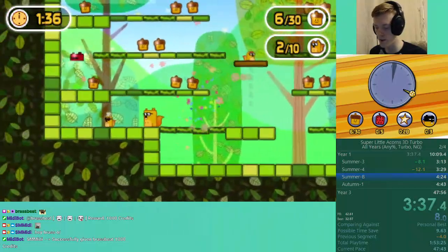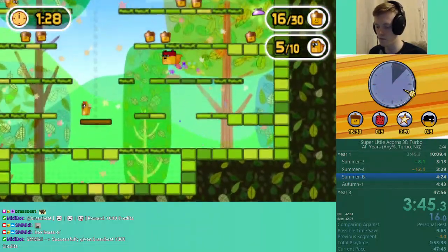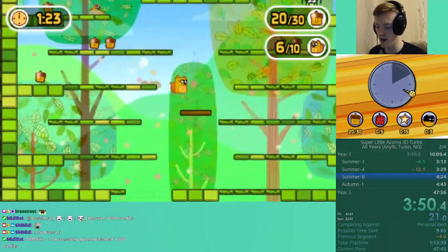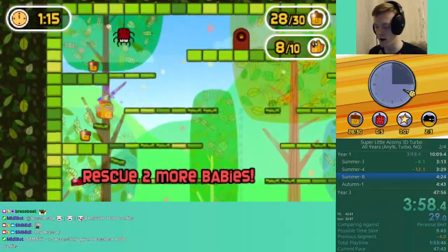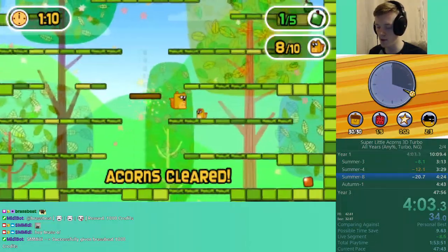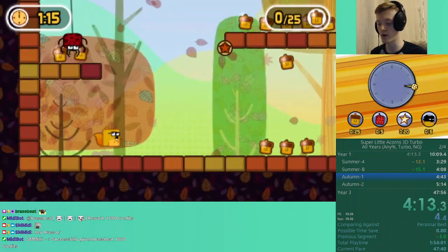This one is another baby level — this is probably the most RNG-dependent level in year one, which is basically the set of 20 levels. Once the babies get off of their line, which is just by jumping randomly — I'm fairly sure it's RNG dependent how often they jump and when. Once they get off their line, they will just go wherever. I did also grab the speed goggles, which I'm prioritizing so we can play the level a lot faster.